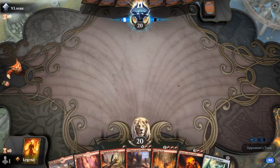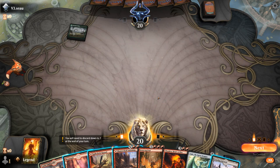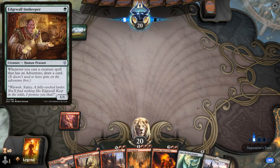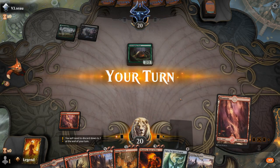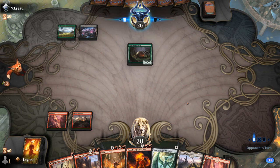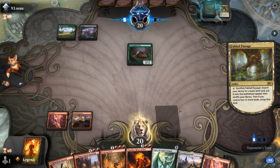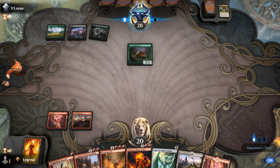We're on the draw with a nice opening hand — we've got Feat into Ugin and plenty of lands to cast everything. Hopefully no counterspells and we should be in a pretty good spot. Turn 1 Khazandu Valley from the opponent — could be the red-green Adventure deck, in which case holding Spikefield Hazard could be useful, maybe taking out an Innkeeper before it draws too many cards. It's black-green — could still be an Adventure deck. Scavenging Ooze. If my opponent is playing the black-green Adventure deck, they will have Murderous Rider as a clean answer for Ugin, as opposed to the red-green Adventure deck which doesn't have that many clean answers.